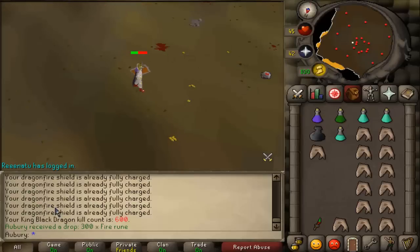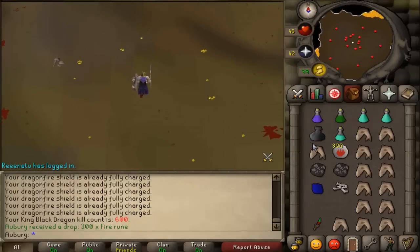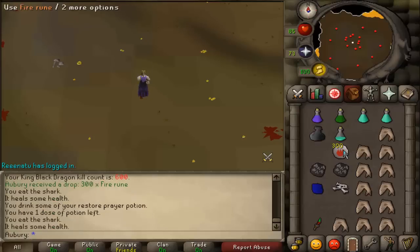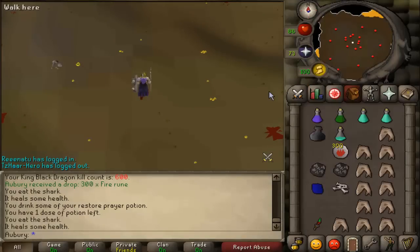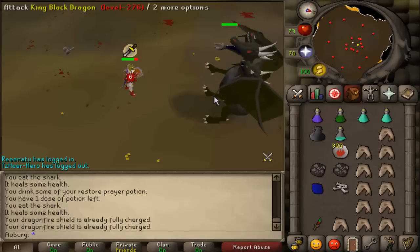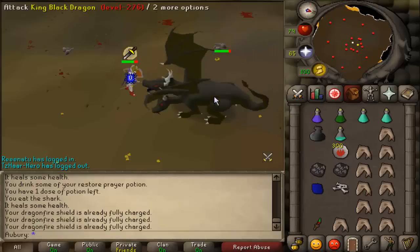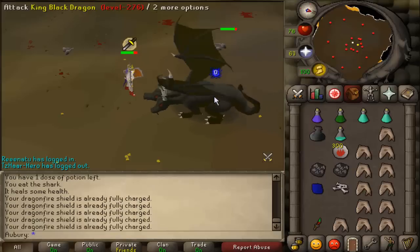Kill count 600 on the King Black Dragon — fifth of the way to the drop rate. I'm killing somewhere around 30 to 40 per hour. I've just been using it to do other things at the same time, like playing my free-to-play account — just messing around in free-to-play, reliving the good old days. You can fully AFK at King Black Dragon and it doesn't slow down your kill rate at all. I really like the KBD pet, it's one of my favorites. I'll probably keep rotating between this and Zulrah, and might do a little bit of Scorpia here and there.